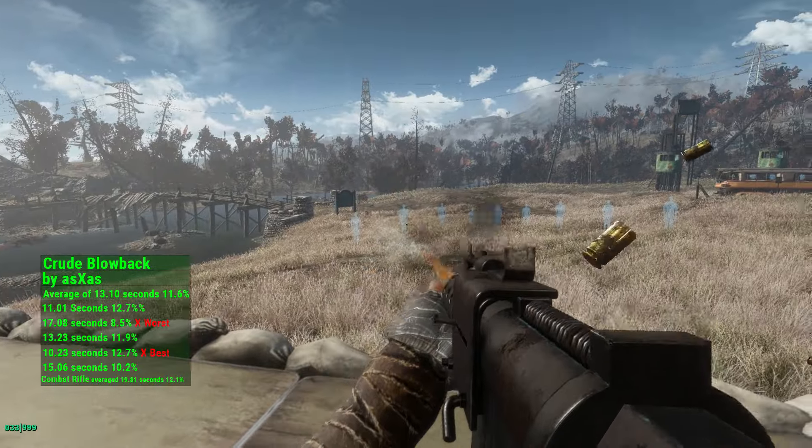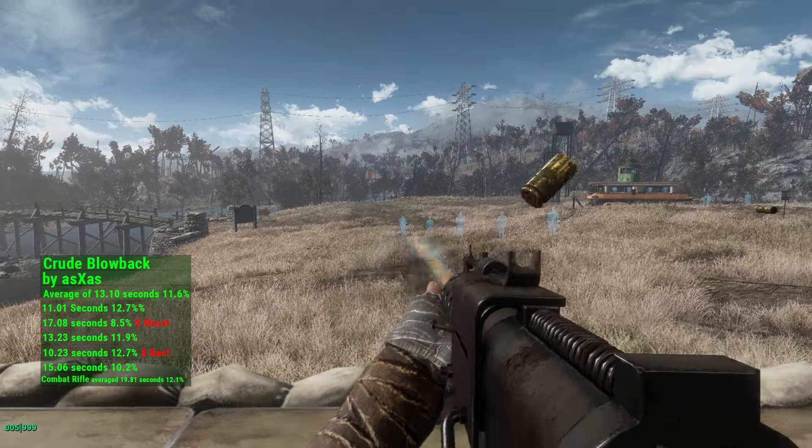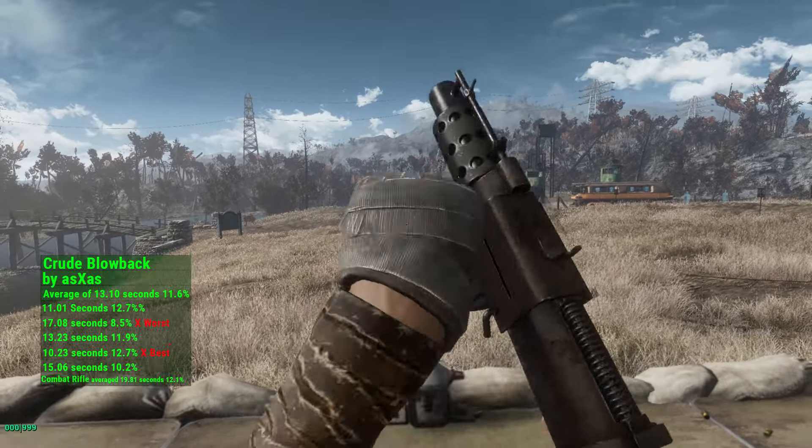On the close quarters combat range, the Crude Blowback's fire rate made the recoil easy to control, making it a clear upgrade to the vanilla combat rifle.